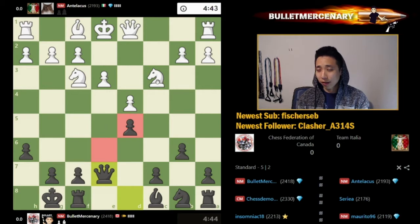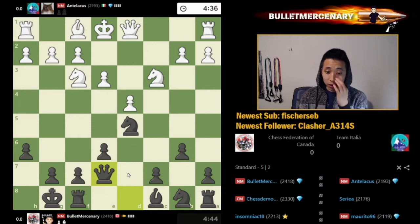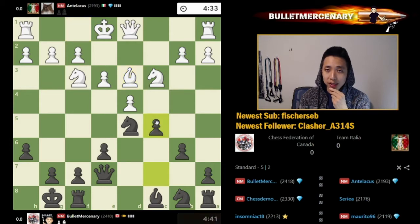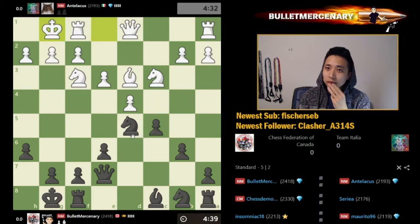This is all theory, this is standard Queen's Gambit Declined theory. Normally they take here as well and my plan is Bishop E6 and C5. I think the time just runs out eventually. Let's go C5 here, see if we can induce him to take - okay so he doesn't take now, maybe we capture here instead.